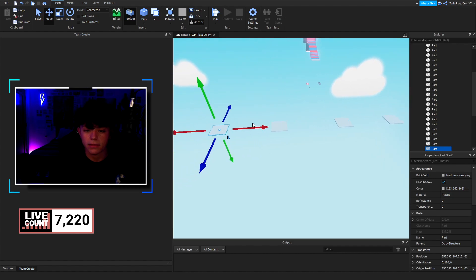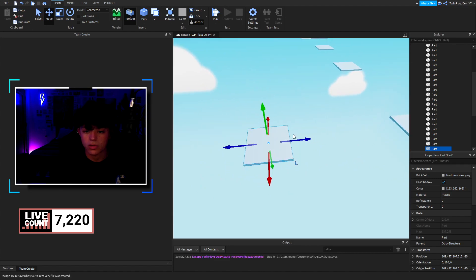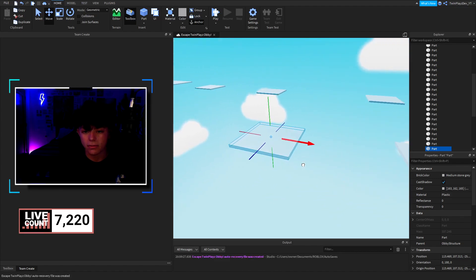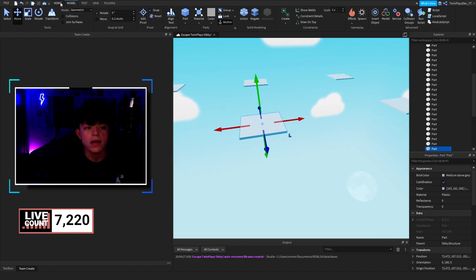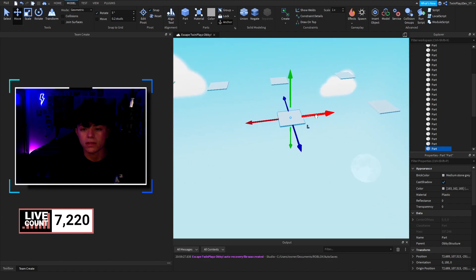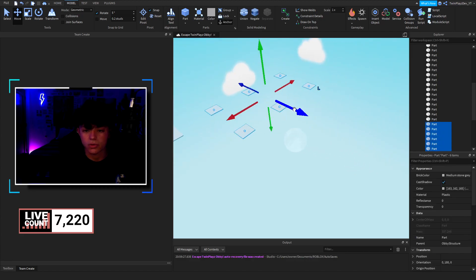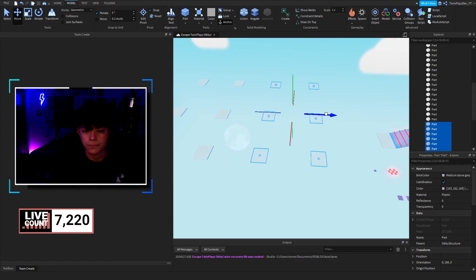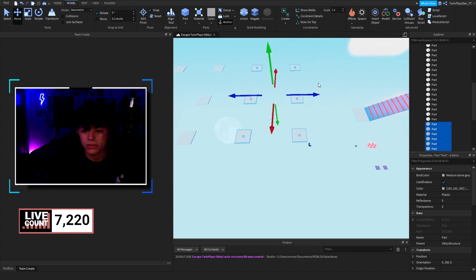I don't want to make this too big, so we're going to go over here, duplicate it, and go over here. You're probably wondering: how do you move these in different ways, how do you rotate them? Up here in the Model tab you can hit Rotate or Move — just unclick it because then you'll be able to move it precisely and you're not going to struggle with it. You'll be able to do whatever you want. Now that we have a few of these already made, we can just grab this, Ctrl+D, and paste it over here.